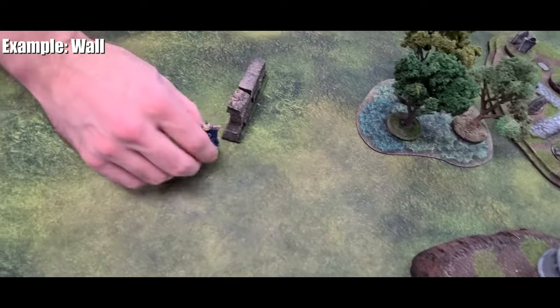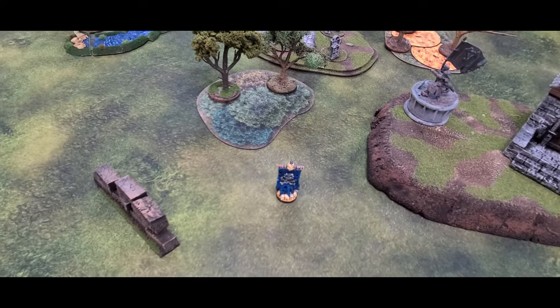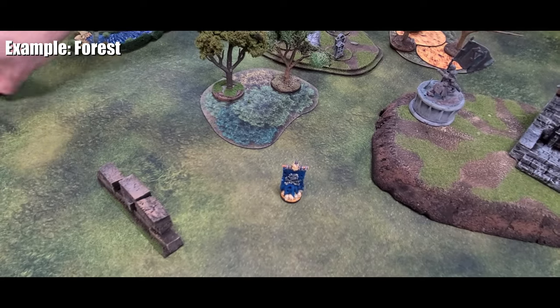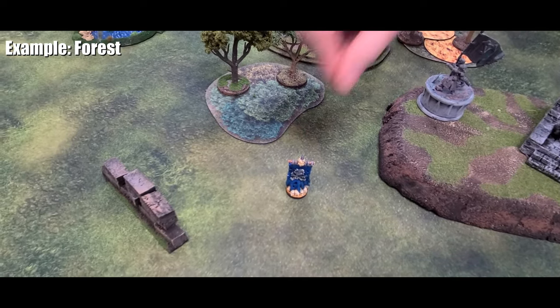Place the flag on, in, or next to the piece of terrain to represent that it is now an objective terrain piece. This terrain can be anything such as a forest, hill, guard tower, house, or wall.